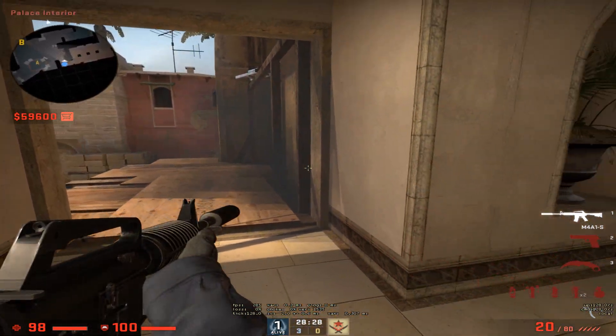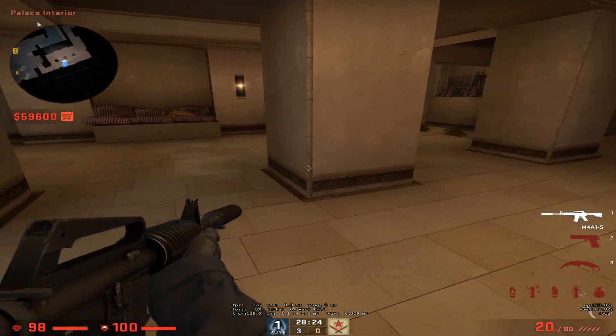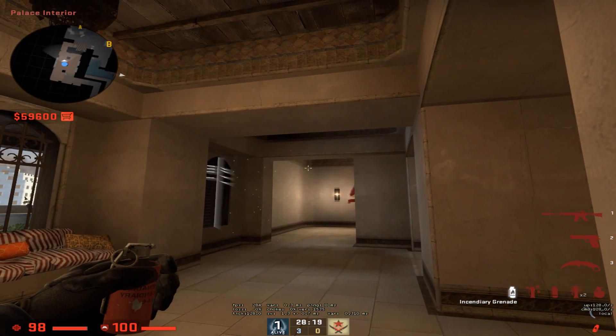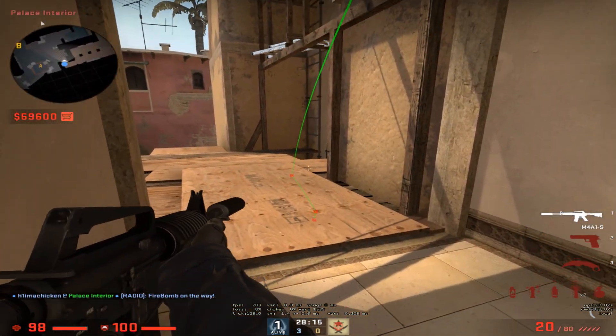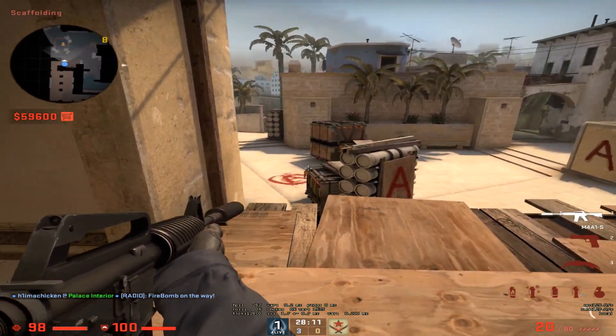Just make sure that you're aware that your barrel may stick through, depending on the gun, so just be careful. Your friend could also set this up — if your friend wants, they can throw a Molotov here to push anyone out, so you can come in and get kills.